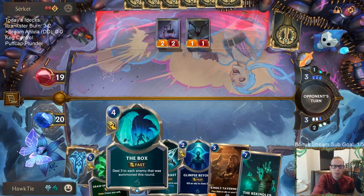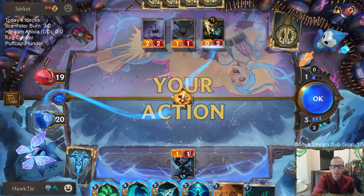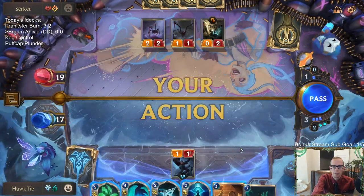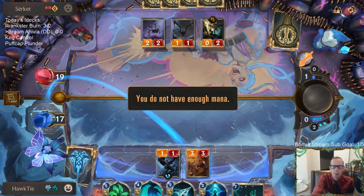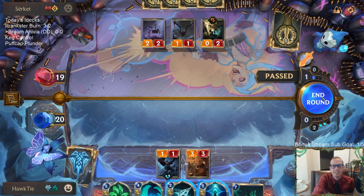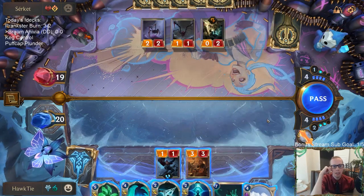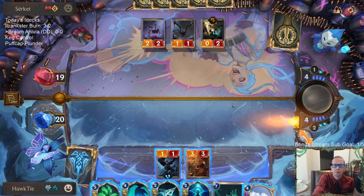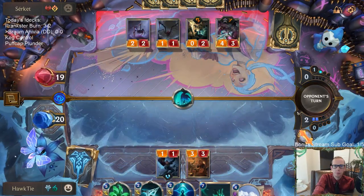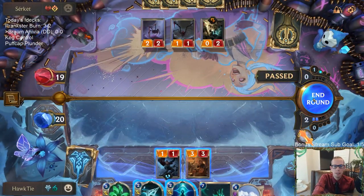If they just play Draven here, I'm going to lead with The Box. Our nexus is still at 20 so we don't need to drain yet. It seems like a good time to play Kindly Tavern Keeper, counter that Get Excited, get a 3/3 in play, and cast Avalanche on a fast turn.